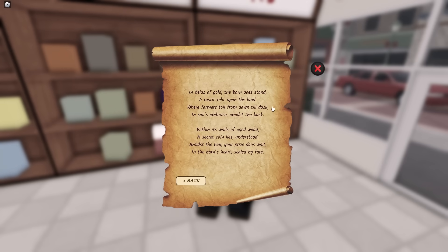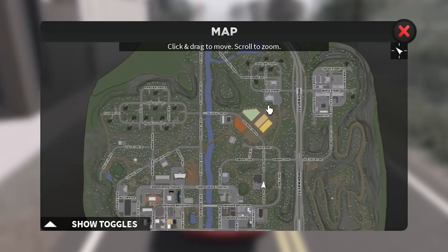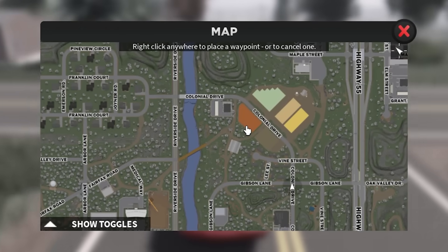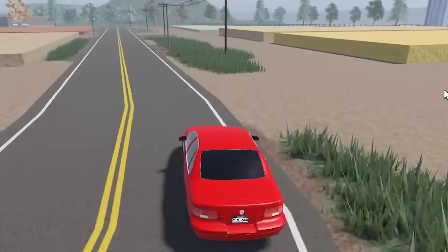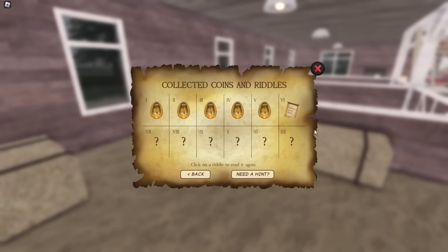Opening up Riddle 5: 'In fields of gold the barn does stand, a rustic relic upon the land.' This is referring to the farms. The farms is pretty much dead center of the map — you cannot miss it with the colored fields. Head over to just below the orangish-red field to the large barn. You'll be able to see the egg just floating over here, so grab and collect that.